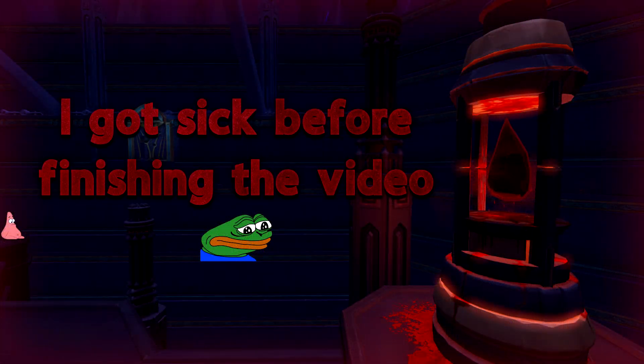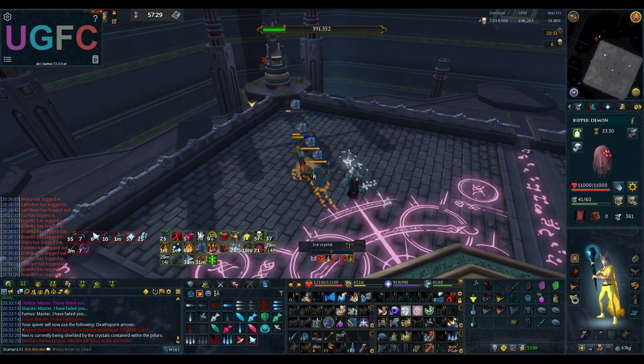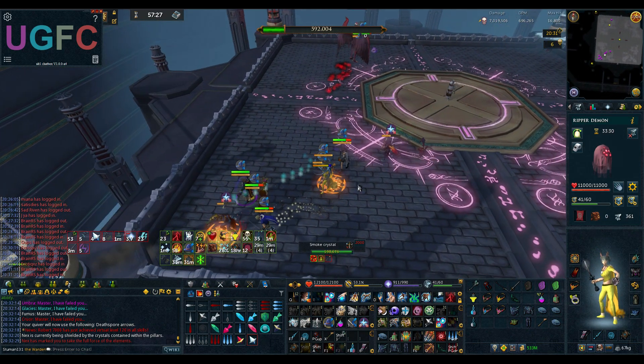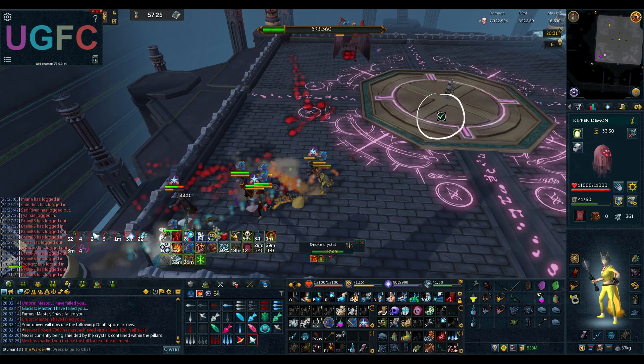Finally, we're going to go over how to deal with the mark of the elements mechanic properly for minimal damage loss. The main logic behind dealing with this optimally is by making sure that you keep your time not dealing damage to the pillars to an absolute minimum. First, I position my character so that I can make it to the middle of the arena while only using one Dive. After I have done this I am waiting for the bar to fill up and keep damaging the pillar. Once the bar is about to fill up I go to position my cursor so that I can Dive into the center.